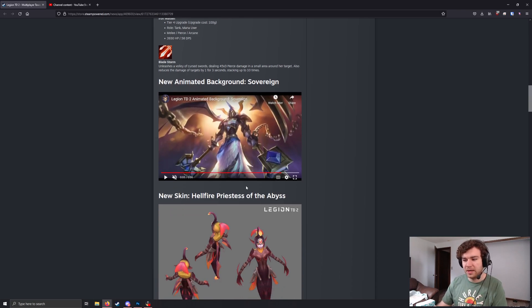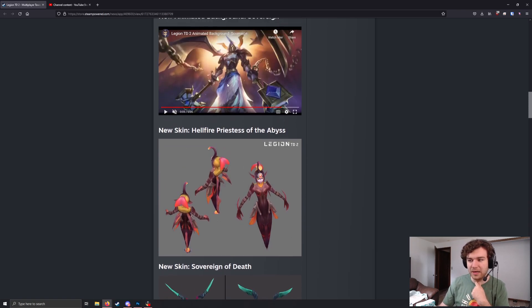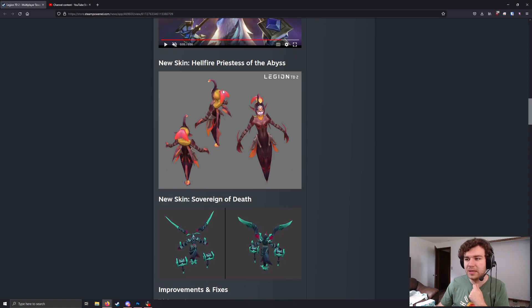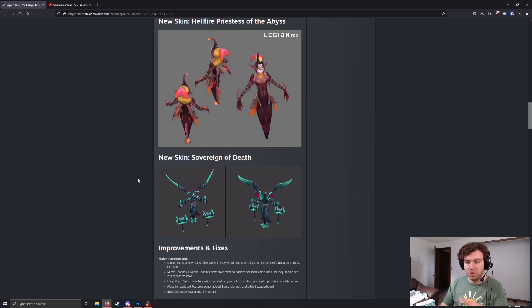I've been peeping into the game files and I did see it recently, so I expected it to eventually launch. It's nice to see that it will be an animated background — looks very, very nice. There's going to be two new skins. Kind of going with the theme, I've been noticing they've been doing a fire theme and then an underworld theme. We get a Hellfire Pota, Priest of the Abyss, and then a Sovereign of Death, which kind of takes Sovereign from an angelic-looking unit to more of a Reaper style.